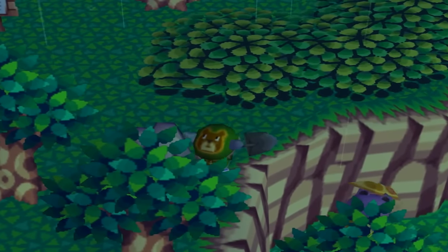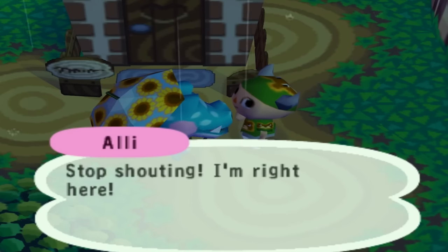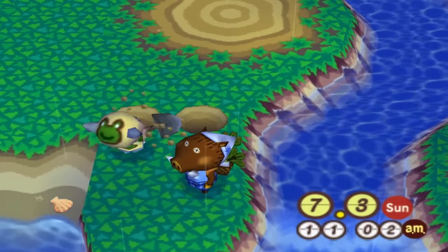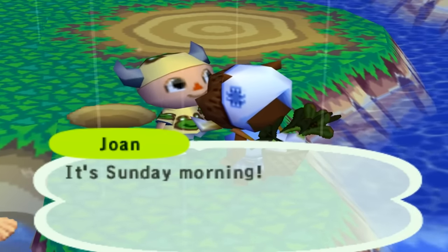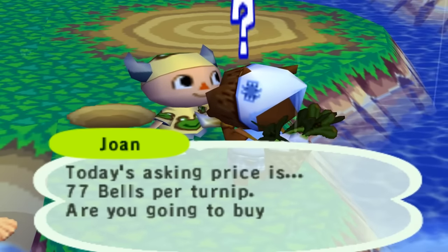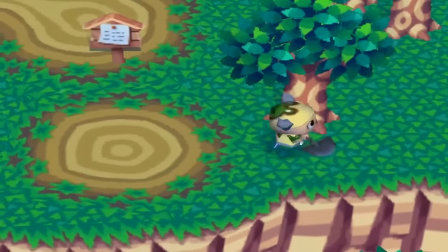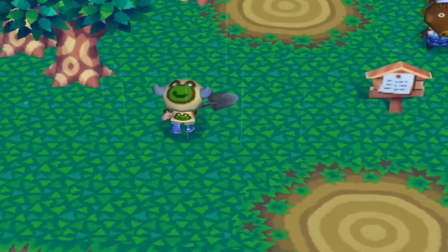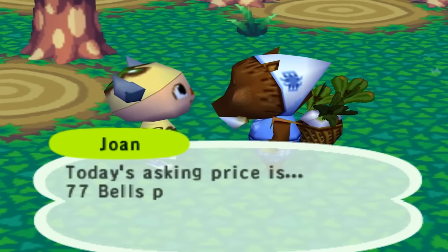Day thirty-nine, Lulu is stuck somewhere for whatever reason. A new villager named Allie moved in and she told me to stop shouting. Day forty is turnip day though. I spent so long looking for Joan but finally found her — turnips at 77 bells each, a really good price. I buy some turnips, trap her to go clear space to get more, come back and she's gone. So I had to spend all day looking for her again just to buy more turnips. But we did get turnips.